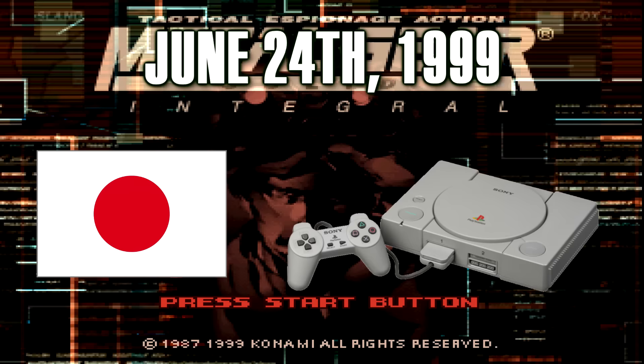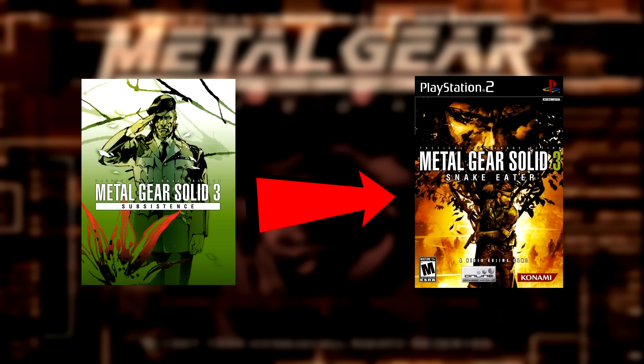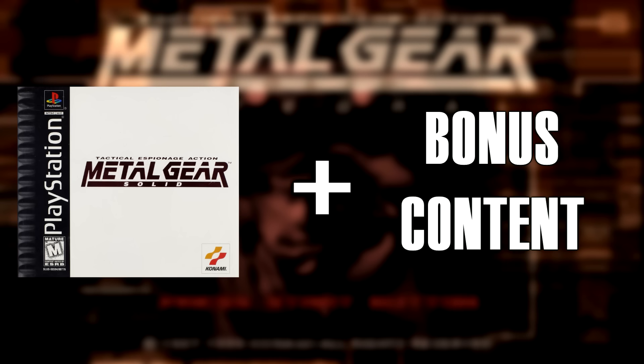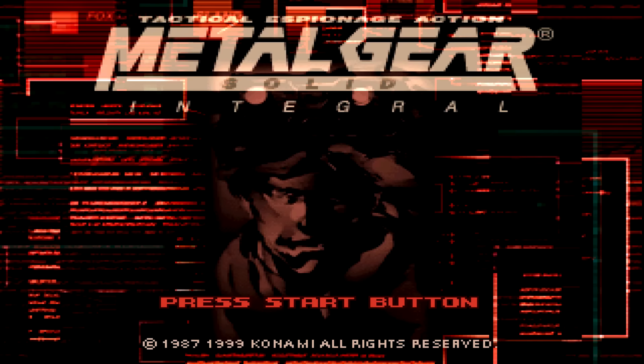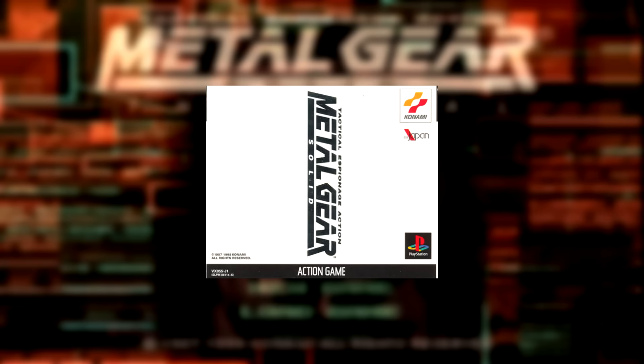Metal Gear Solid Integral released on June 24, 1999 in Japan for the Sony PlayStation. The easiest and best way to describe Integral is by relating it to what Substance is to Metal Gear Solid 2, and what Subsistence is to Metal Gear Solid 3. Essentially, it's Metal Gear Solid with bonus features and additions to the core gameplay experience. The difference with Integral compared to those other enhanced versions is the fact that it never released outside of Japan.